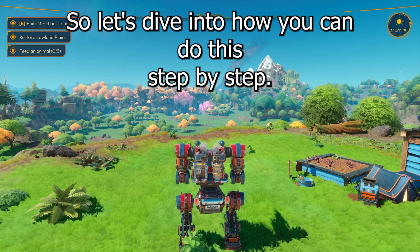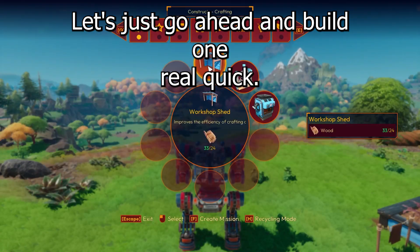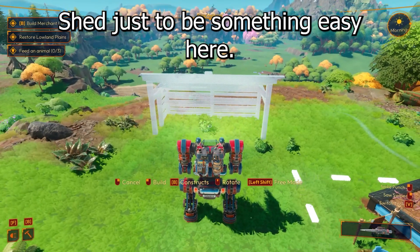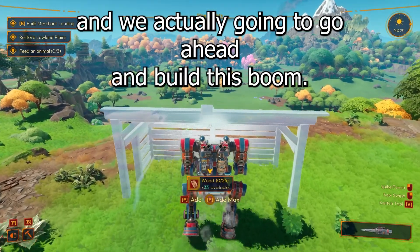Let's say you have a structure — let's go ahead and build one real quick. I'm going to go with a workshop shed, just to keep it simple. Let's build it, exit the mode, and we're actually going to go ahead and build this.